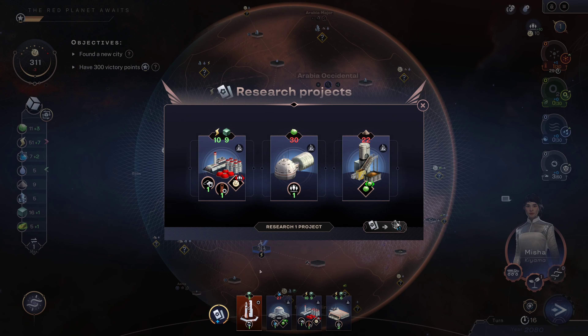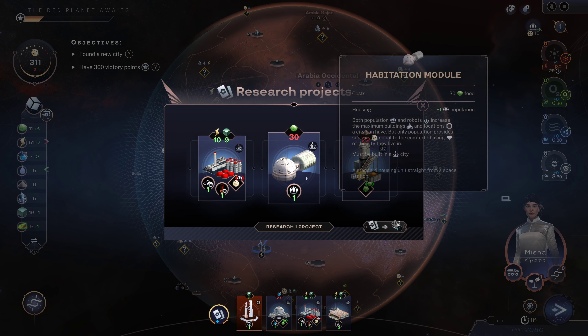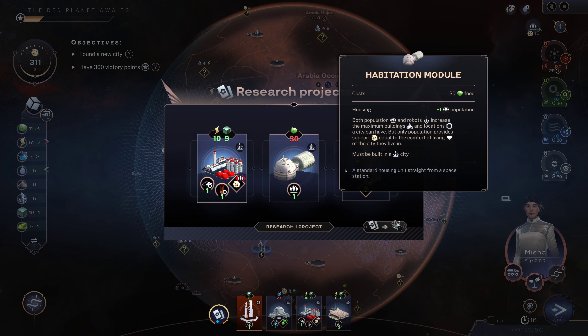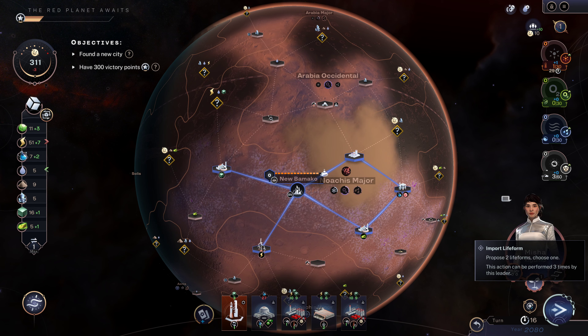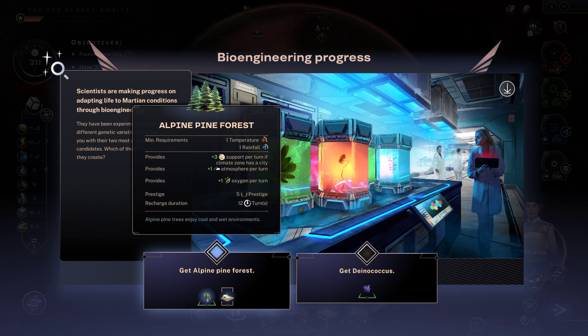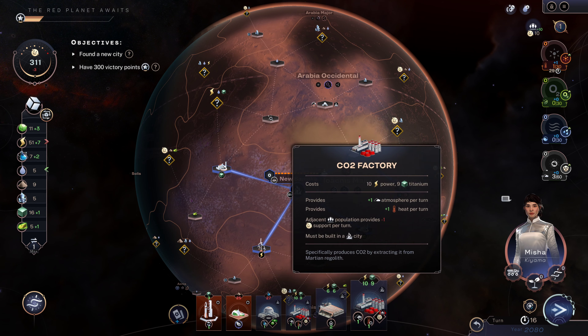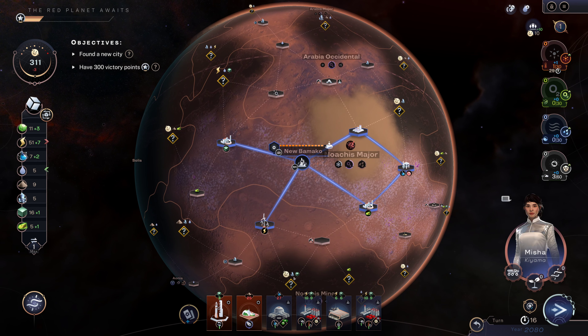Expectations rise — that's fine. I can get a soil factory, another CO2 factory, or a hab module. Of the three, I probably take the CO2 factory. Here we've got the possibility to build an alpine forest eventually. I'll take this — it's not going to be built soon, it's going to be a while before we can get that ocean level up, but we've got the life form in our pockets now.